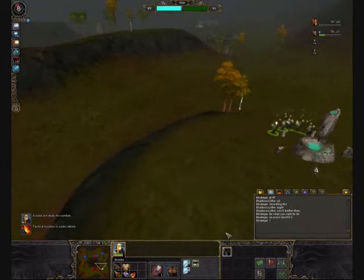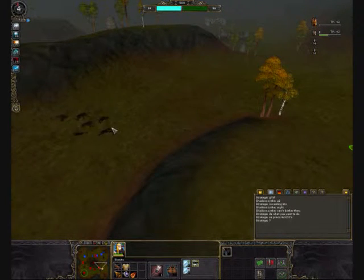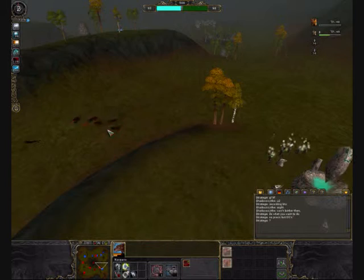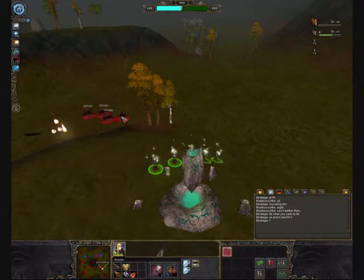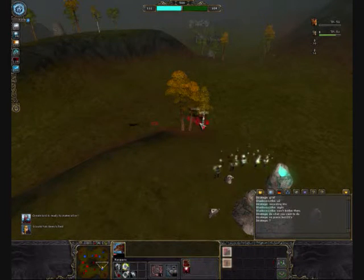Here he does a small mistake by trying to send his raw pass in, but the huge range given by that victory location makes it very easy for my scouts to dispose of that raw pass before they even arrive. And they're dead.